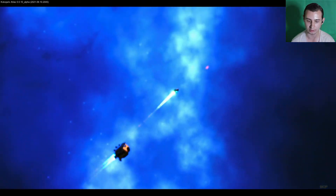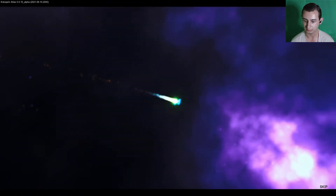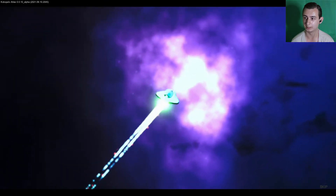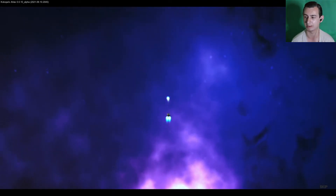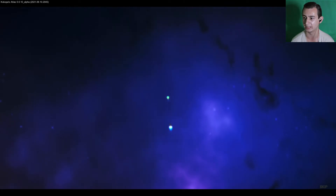I can see it says Cocoa Pars Atlas in the corner — Alpha. We're in space and it looks like we're going to crash into a remote or unknown planet or something.